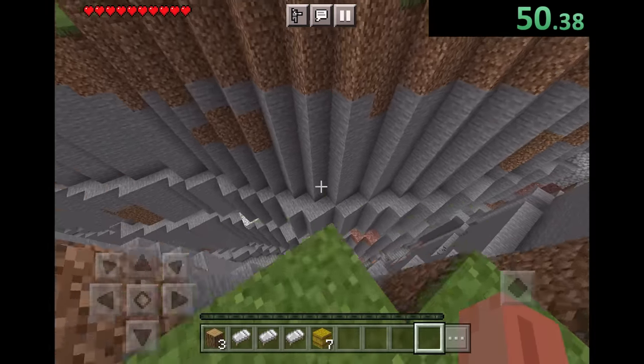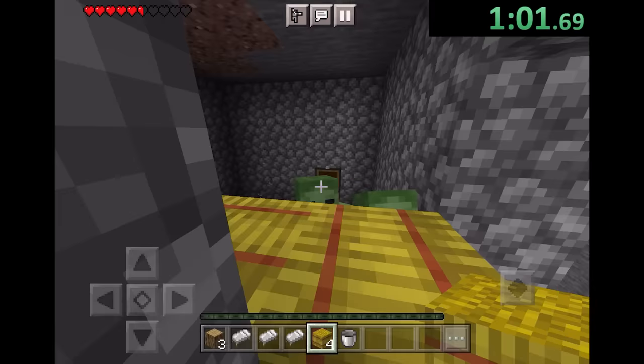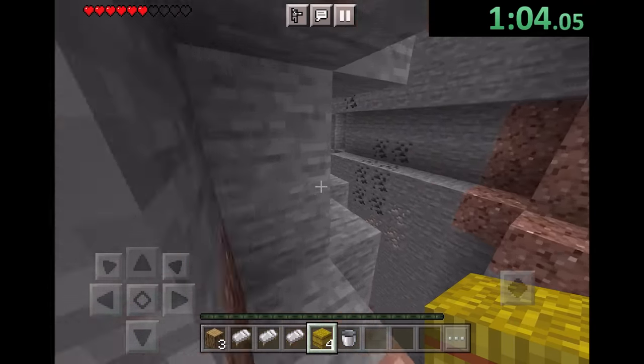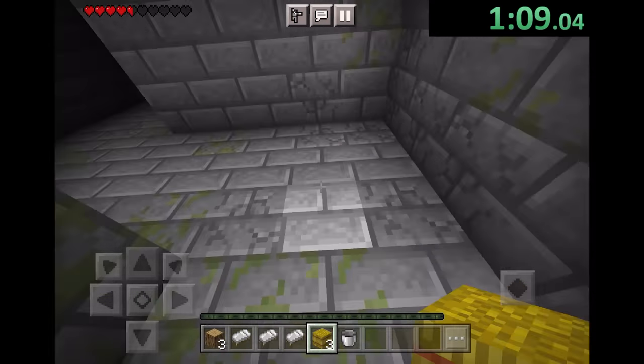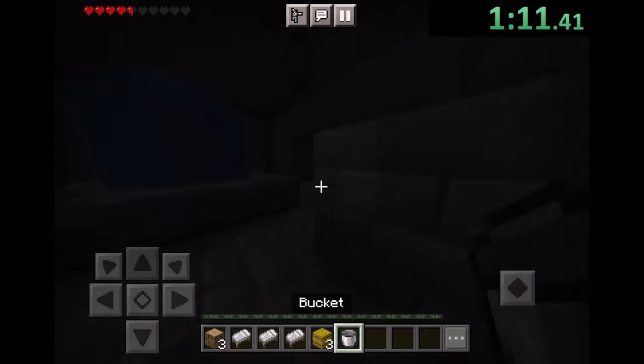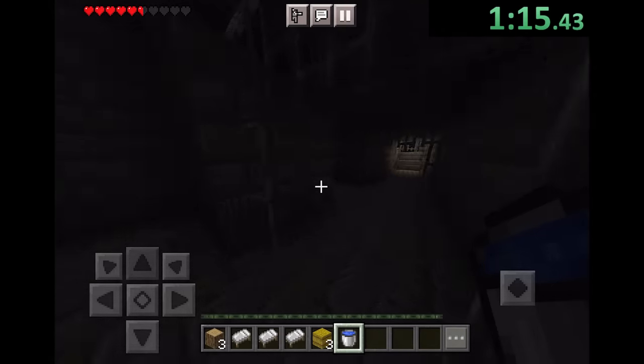We're also going to get some hay bales because those are going to be nice for first breaking our fall, and they're also going to be food. We can take some stuff from the zombie spawner — we're going to get a bucket, a couple of gold, and some string, then drop down here and use the hay bale. If we didn't have the hay bale there, we actually would have died. Hay bales are really good in this game — I didn't actually know that before speedrunning.